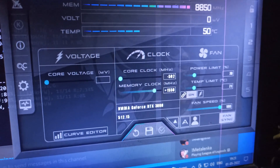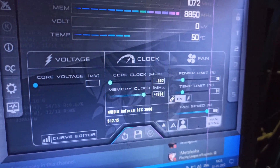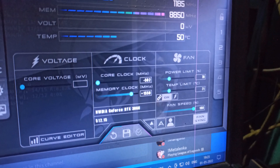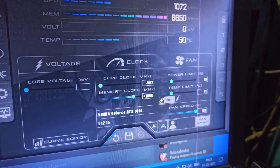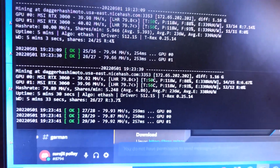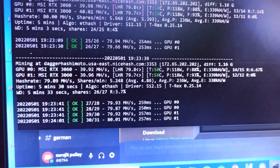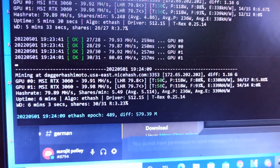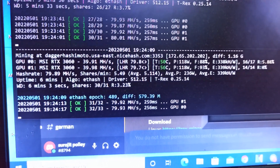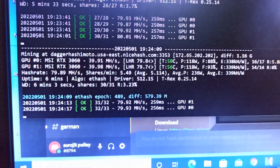The Nvidia driver is 512.15. Core clock is minus 502, memory clock is plus 1550. Fans are at 100% due to summer temperatures. Power limit is 70%, temperature is 71°C. The low power mode is active, which is good for reducing voltage, but it's not good for mining performance as it decreases your megahash.